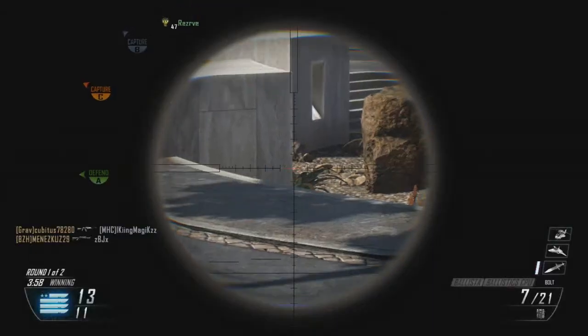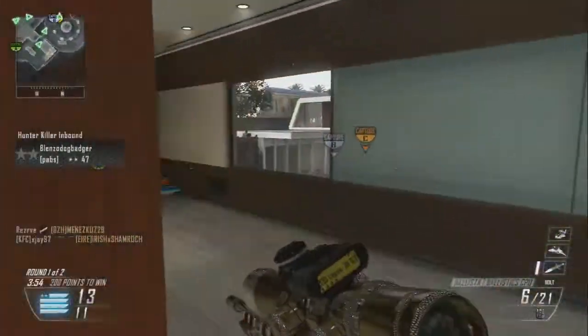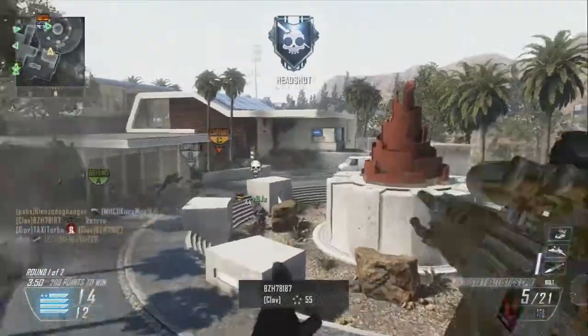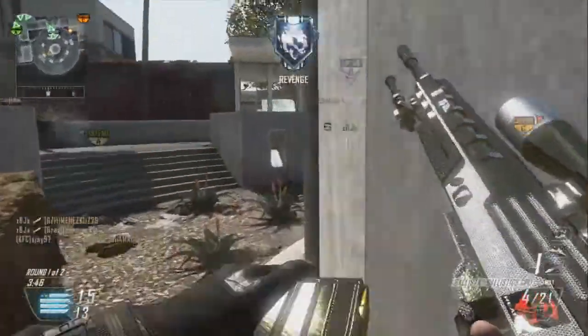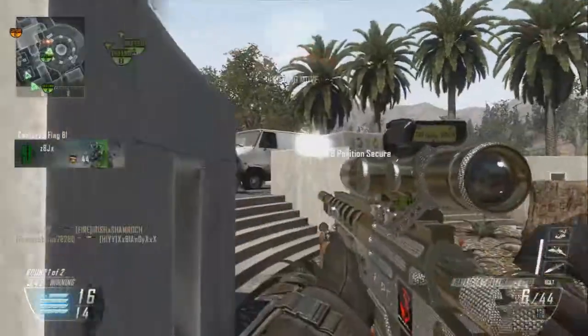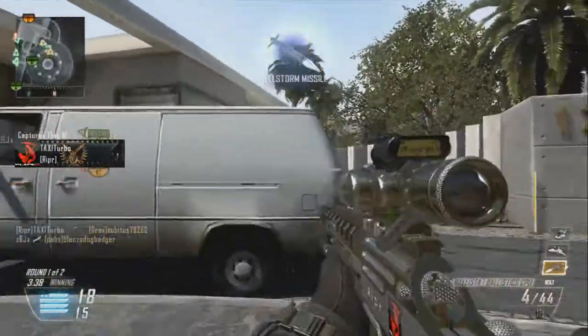I'm sure you can see it yourself, but just in case you don't, it's hellstorm missile, lightning strike, and a stealth chopper. It's a pretty good combination — once you get the hellstorm missile you're pretty much guaranteed to get your stealth chopper as well.